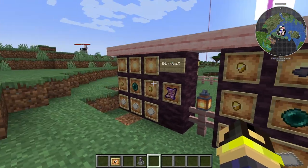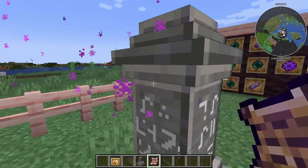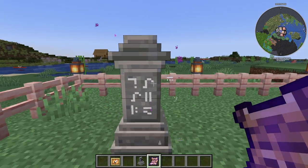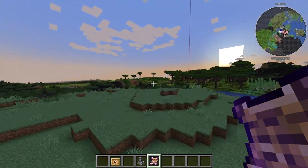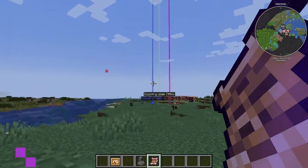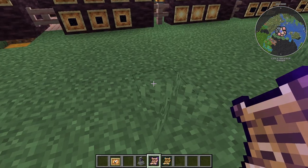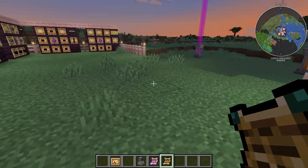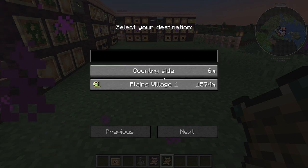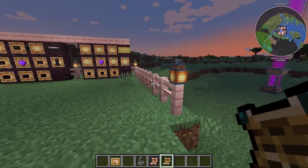You also have these handheld items. Return Scrolls will take you back to the last waystone you warped into — so no matter where you are, you right-click it and boom, it warps you right back to that location. Then there are Warp Scrolls, which are similar but when you right-click and hold them, you can choose where you want to go, just like with a waystone. So you don't have to carry a waystone everywhere — the warp scroll is really handy.